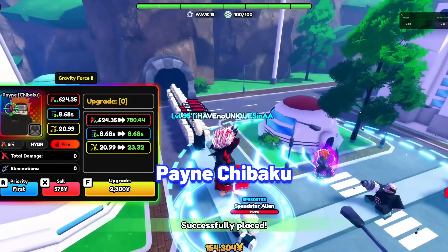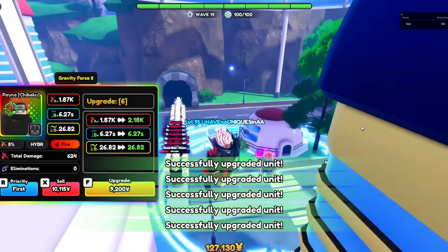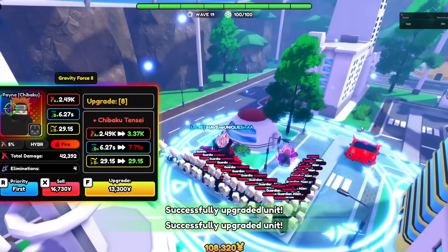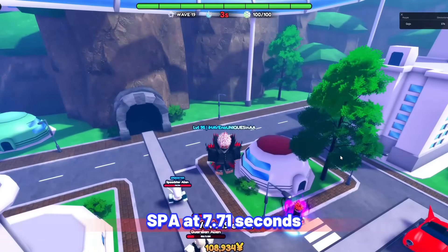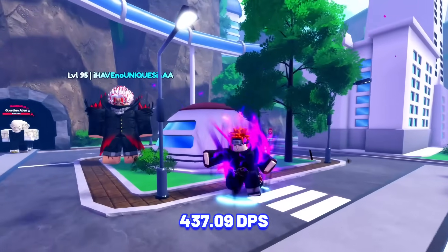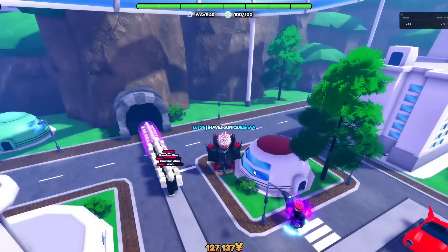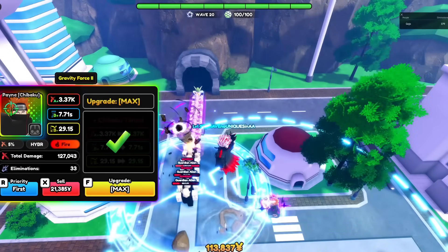Next is Pain Chibaku. Pain is one of the best support units with his insane passive, and he can hit both air and ground enemies on placement. Pain Chibaku's stats at max upgrade at max Alar: 3,370 damage with his SPA at 7.71 seconds, making his damage per second at 437.09, which is low, but he has a great passive. His passive, Gravity Force 2, stuns enemies on every 4th attack, which is an extremely good support passive.